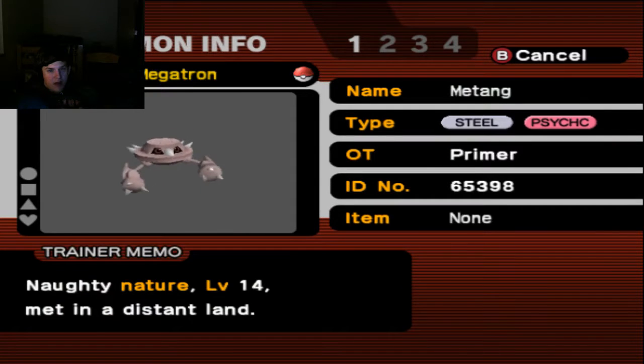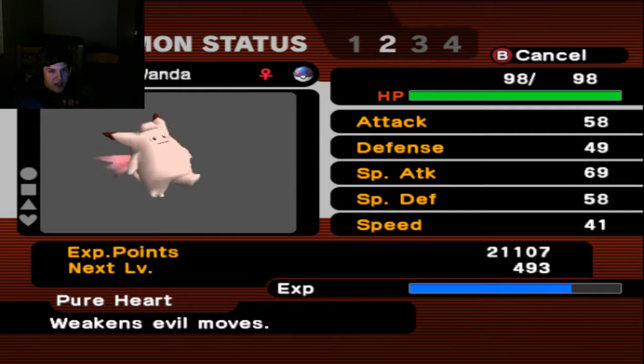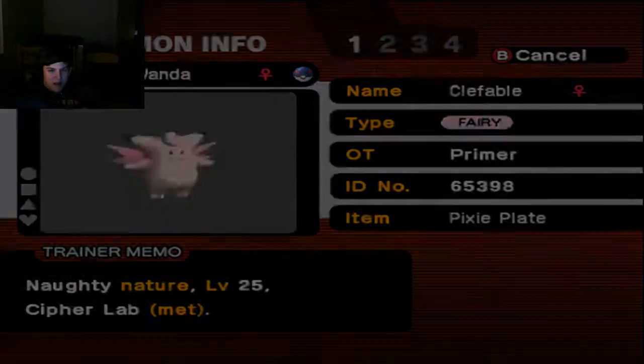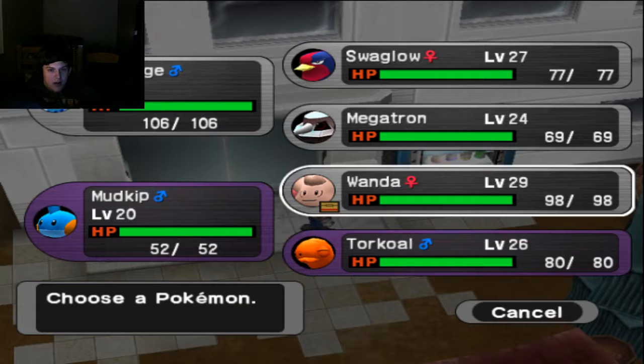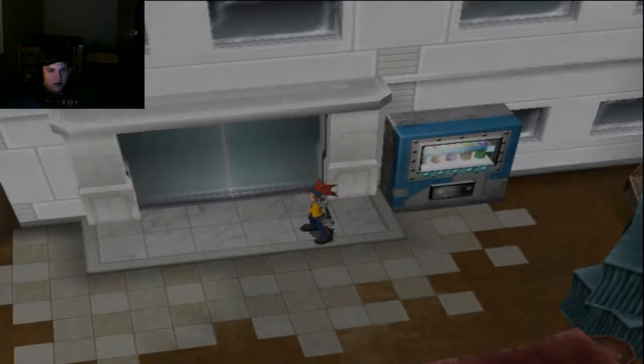We're bringing Megatron back for this episode. We have Naughty-natured Wanda the Clefable, holding Pixie Plate with Pure Heart for its ability. Still don't know what that does exactly, but she's got decent stats: Dazzling Gleam, Recover, Cosmic Power, and Thunder Wave. Last but not least, we have this Torkoal we literally just added to the team at the end of last episode. I'm going to move Megatron out front so he can do some business, and then we're heading in.